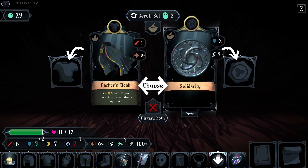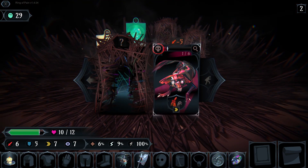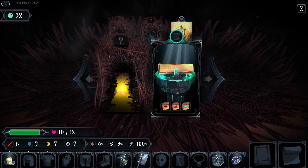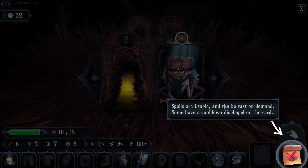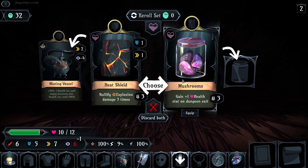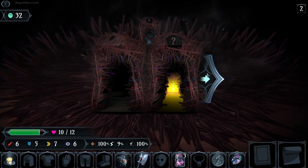Solidarity. What was this? Let me see — summon a random creature, next three attacks criticals, or spend all your souls for soul damage. Spells are useful and can be cast on demand; some have a cooldown displayed on the card. Nullify explosion three times, or gain one health and dungeon exit three times.